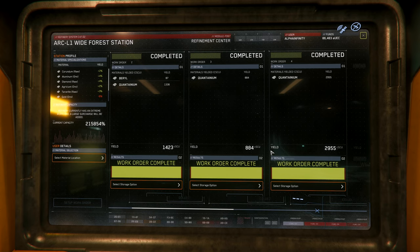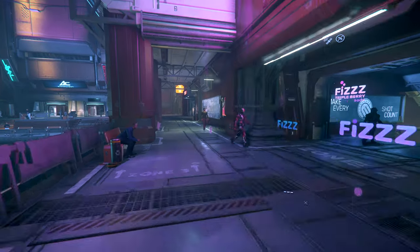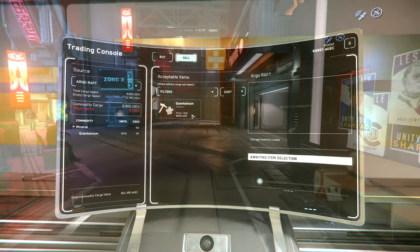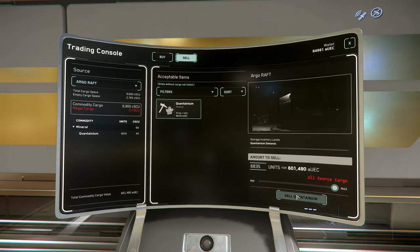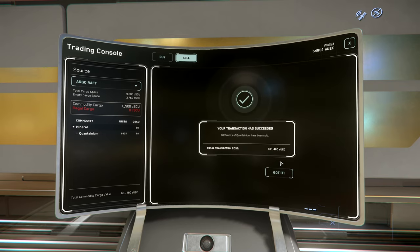So get your cargo ship loaded up — whether it's the Raft, the Mercury Star Runner, or even the Hercules — get all your work orders loaded up and head down to the nearest trade depot. In my case it's Area 18, but for you maybe it's Orison or somewhere else. Get those work orders sold as soon as you possibly can. If you're still wanting to do some mining after that, that's fine — but as you can see, I'm pulling in 601,000. That is our tip for the day, folks. We will see you soon.